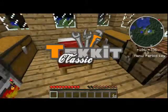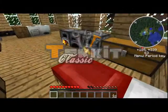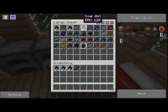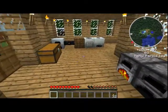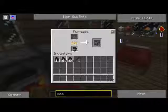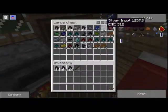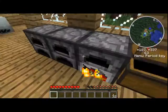Hey guys, Nickel99 here and welcome back for the 6th episode of Tekken Mode Survival. So last time, you can see I've done a lot of stuff. I've macerated all our dust and everything, and now it's all smelting. We have a lot of copper, a lot of tin, a lot of iron, so that's pretty cool.